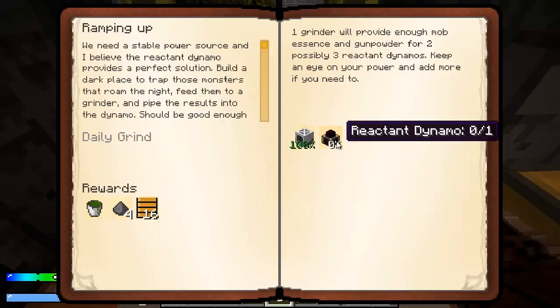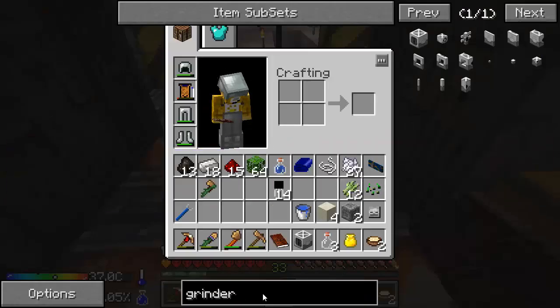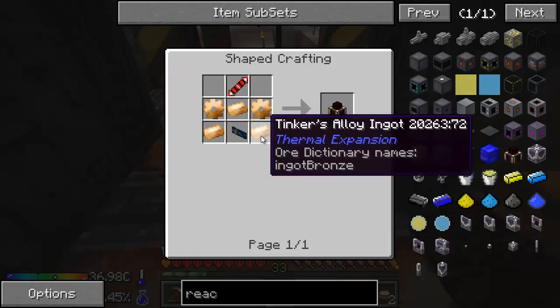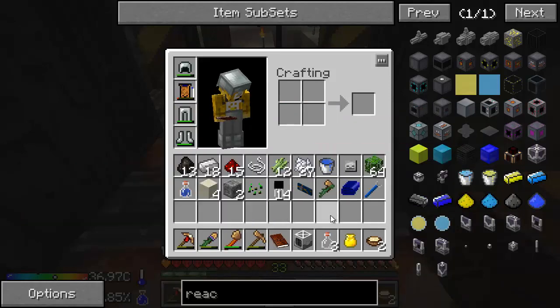Let's look at the Reactant Dynamo and see if we can finish this quest. I'm not sure how much time we have, but let's look at what the components are and how hard it's going to be. It's a lot of Tinker's Alloy ingots. Some transmission coil, which is silver and redstone — easy enough. And a logic expansion card, which I just made.